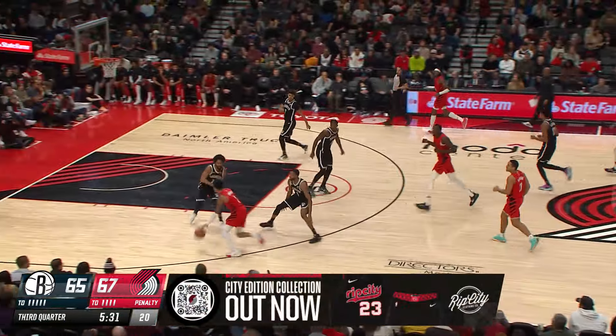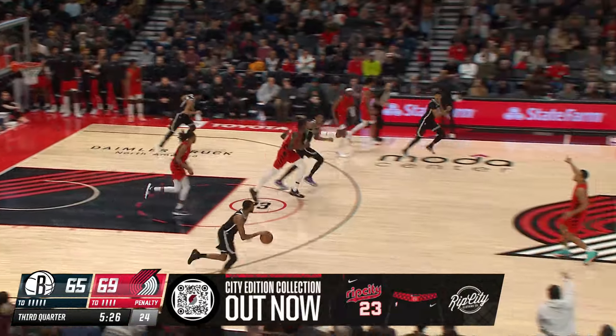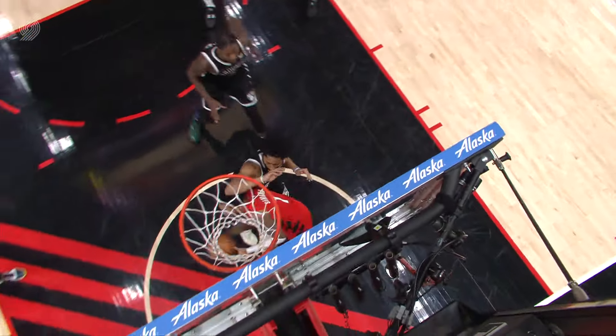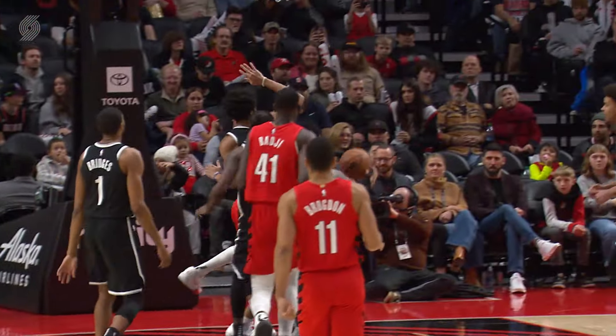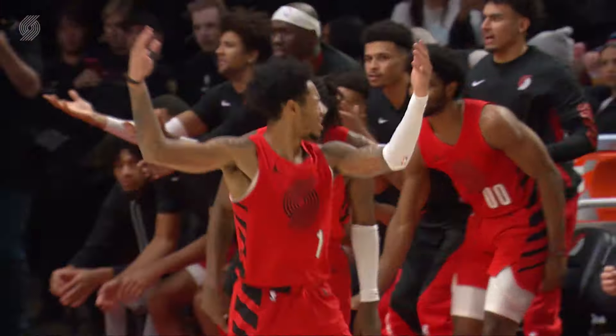Brockton summons it outside to Simons — has the advantage, off balance, getting by Dinwiddie. All drives aren't created the same. Sometimes you've got to play through contact. In this case, Ant got pushed in the back, pushed in the waist — no whistle. But it's the contact concentration. This is what you go to the weight room for: lower body strength.